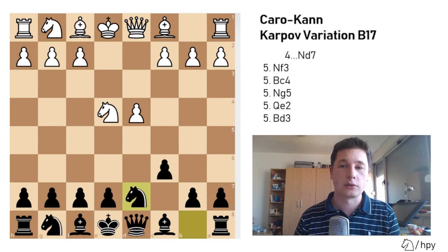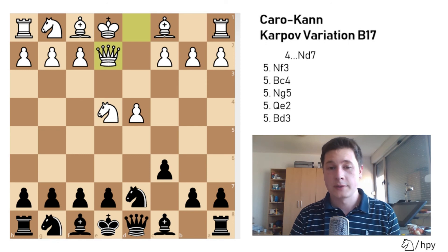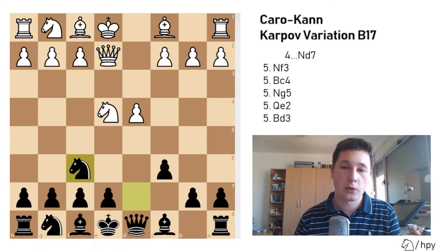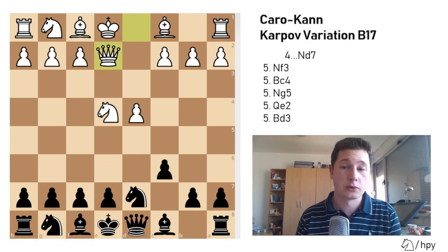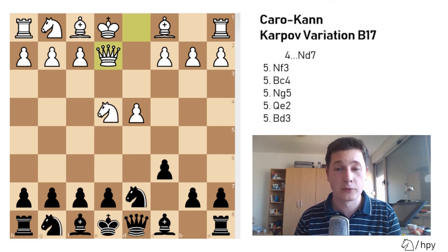Another move White could play from the Nd7 position is a very tricky move: Qe2 directly. From this position you have two moves only — Ndf6 or e6 — and there's a very simple reason. White is threatening mate in one. If after Qe2 you try to develop normally with Ngf6, then Nd6 is checkmate. The pawn is pinned and the king has nowhere to go. So if you see Qe2 on move 5, just play e6 or Ndf6. Both are good.